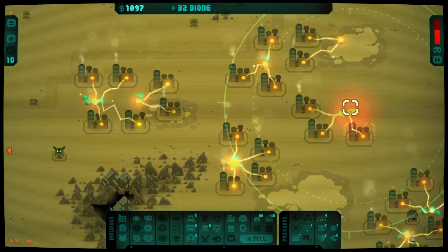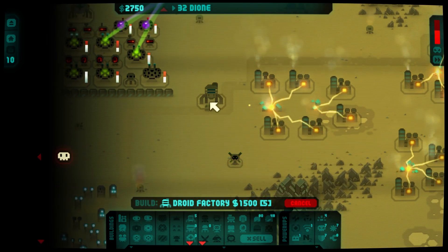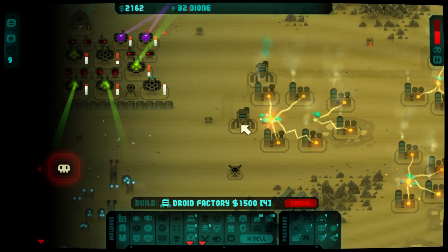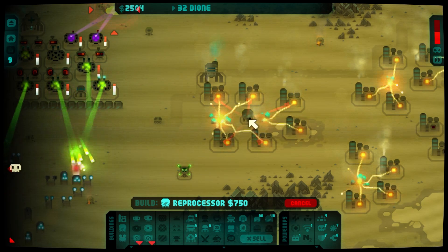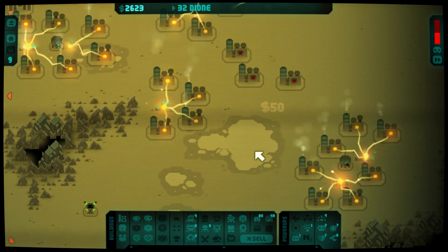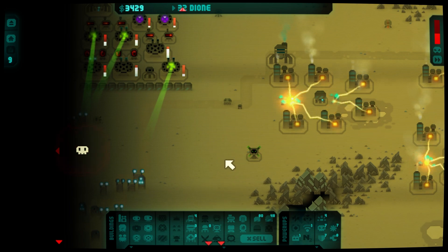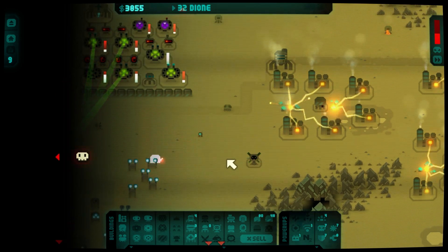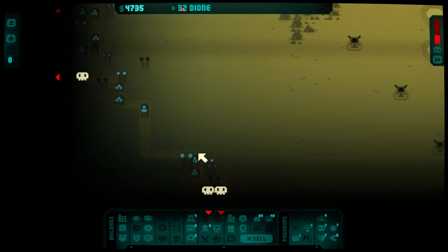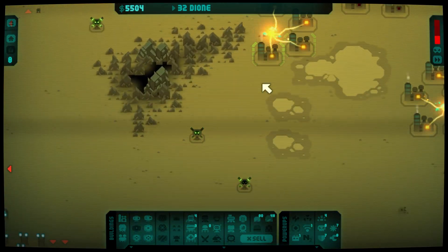I really wish I could give some of these guns splash damage. I want to get another processor right in the middle of this — it'll pay for itself pretty quickly. This is working really well. Why is this working so much better than last time? I don't know, man, because it's just motoring.